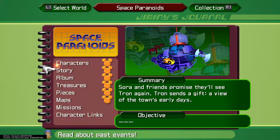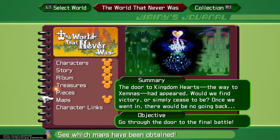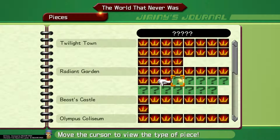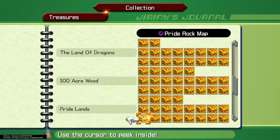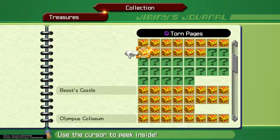Once again, you can check your journal. We should have Mickey heads on all of the tops here. Our next stop is the World That Never Was — we are still missing four pieces there, all of which require glide. The rest of the puzzle pieces are in the Cavern of Remembrance, which will be a separate video by itself, along with the remaining chests.